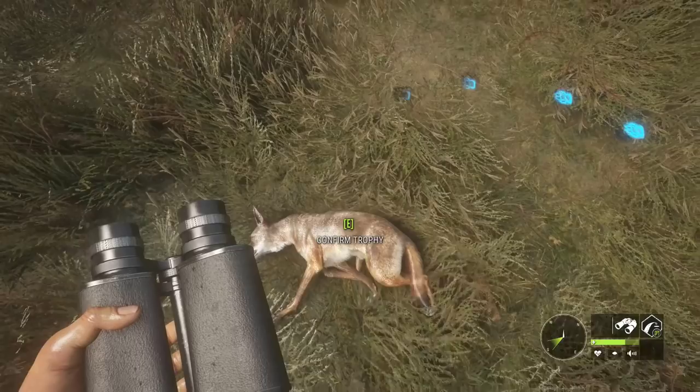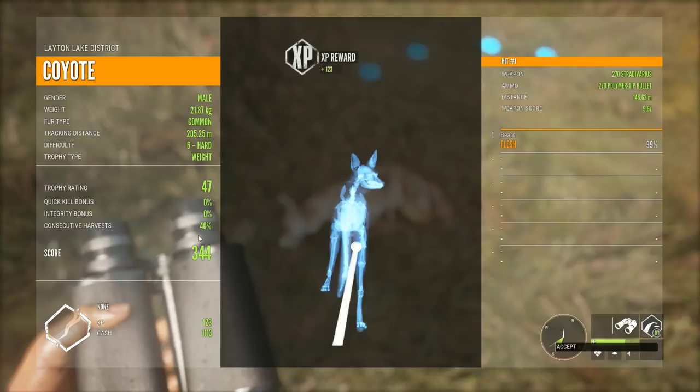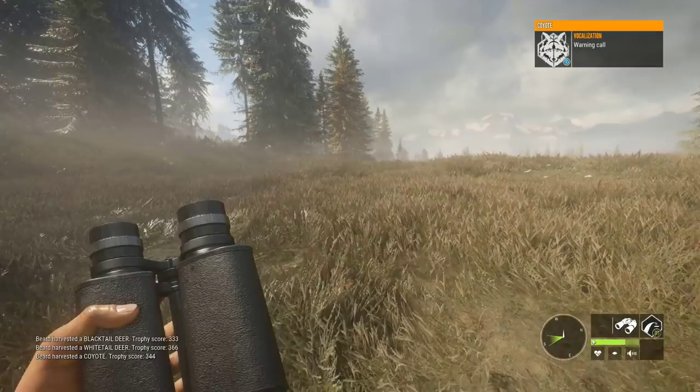Just a little guy, nothing too big, but let's go ahead and take a look at what we got. It was a male — shot for 8 at 47. We got a score of 344. We didn't really have our harvest up too high, so that would have increased. We didn't get the integrity bonus — it is what it is — but look at the XP: 123 XP, 1113 cash. This is why they are so great to farm at an early stage. It's something well within reach of new players — you just have to have patience.